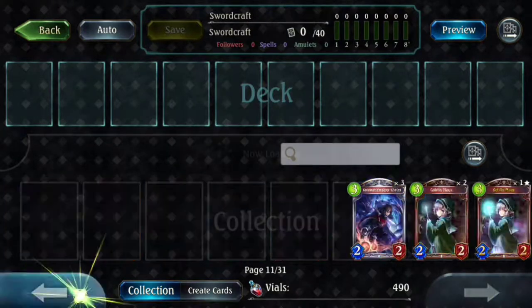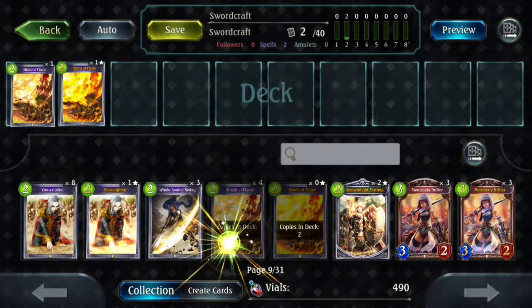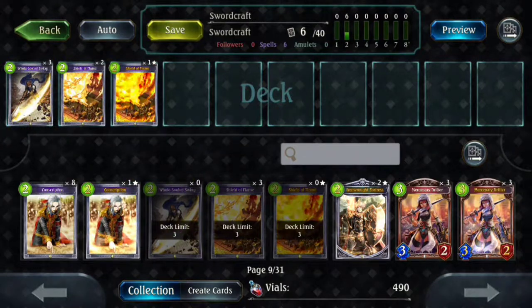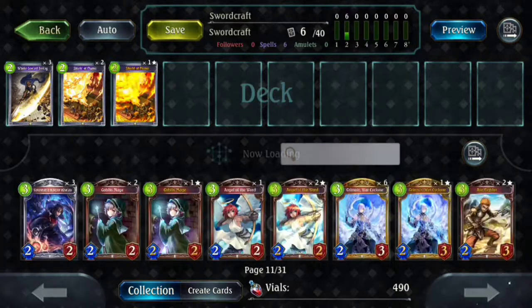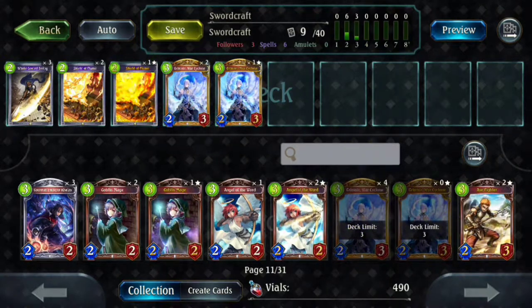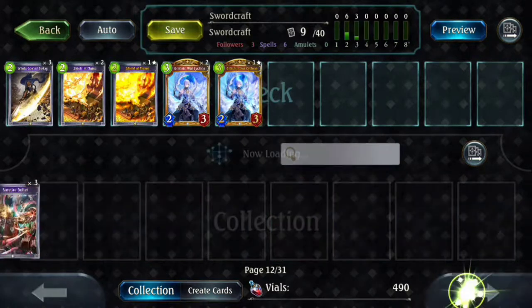Because I know I want this deck to be a control deck, I already have a general idea of what I want to put in. I'm just gonna start off with the removal package of three Soul Swing and three Shield to Flame. These are really good anti-aggro tools, and because Sword doesn't have much in the way of healing, you have to try to preserve your HP total as much as possible.